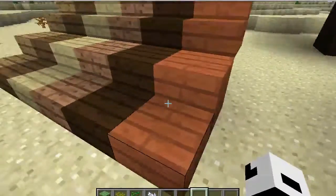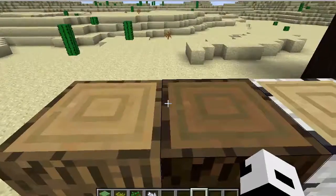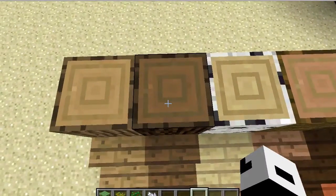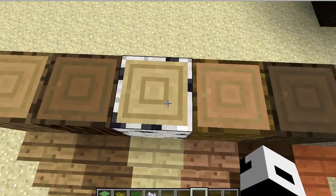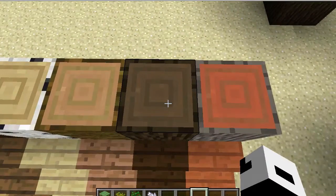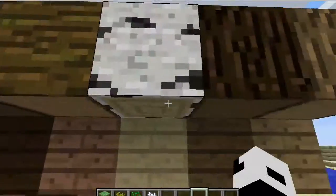As you can see, acacia has been retextured to look like this gray-reddish kind of wood. These two new types of wood now have half slabs, full blocks, and stairs that match the same color. They also retextured the bottom and top faces of the logs. Oak wood doesn't change. Spruce wood is a bit darker, birch wood is more white, jungle wood is a bit more reddish, dark oak is really really dark, and acacia looks really reddish underneath.